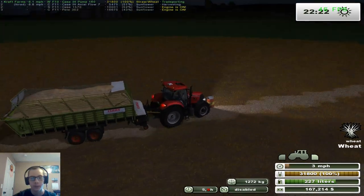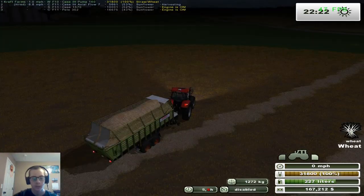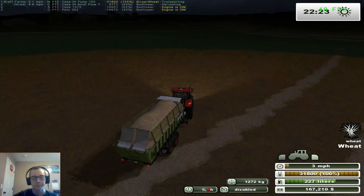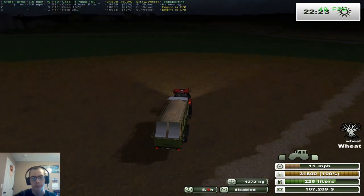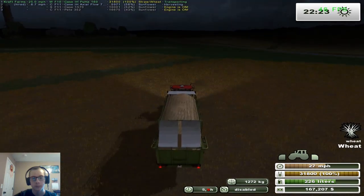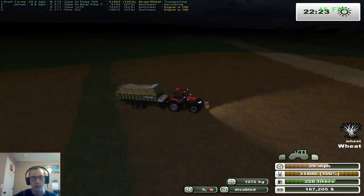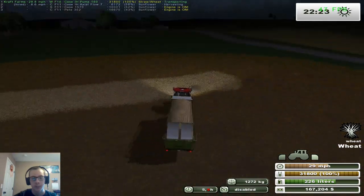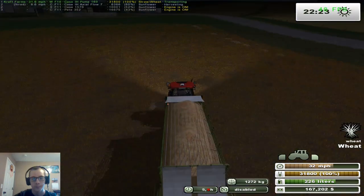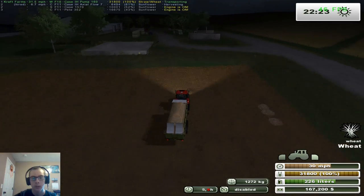We got another full forage wagon here — let's just check where the combine is. We probably got enough time to get this up there and unloading before we gotta go unload that, if we're lucky. We should have plenty of time to get up here, get it backed in, and get it unloading while we grab the grain cart to unload the combine.